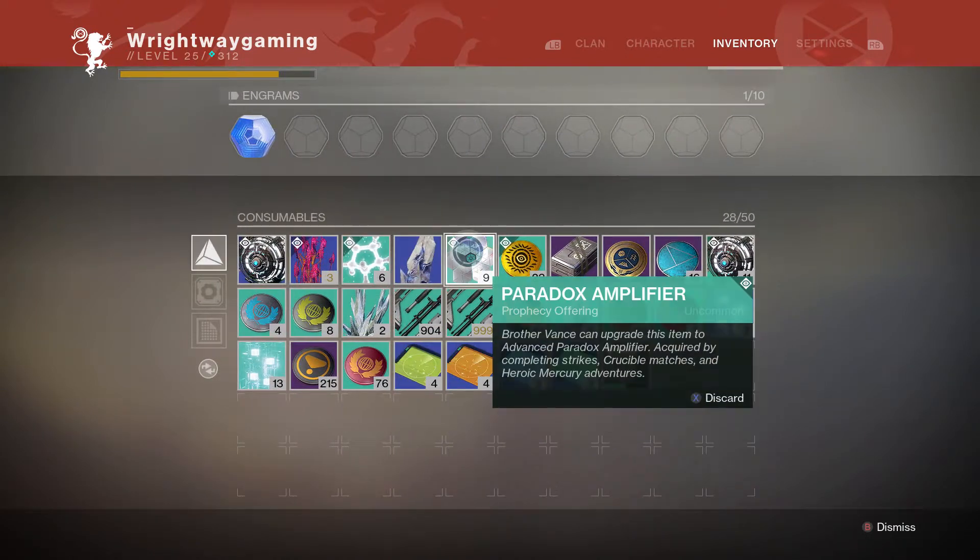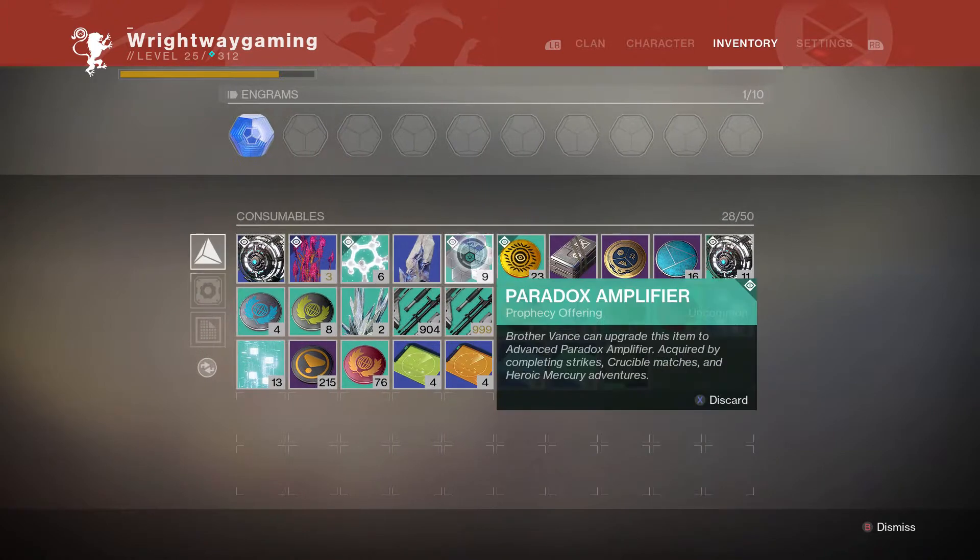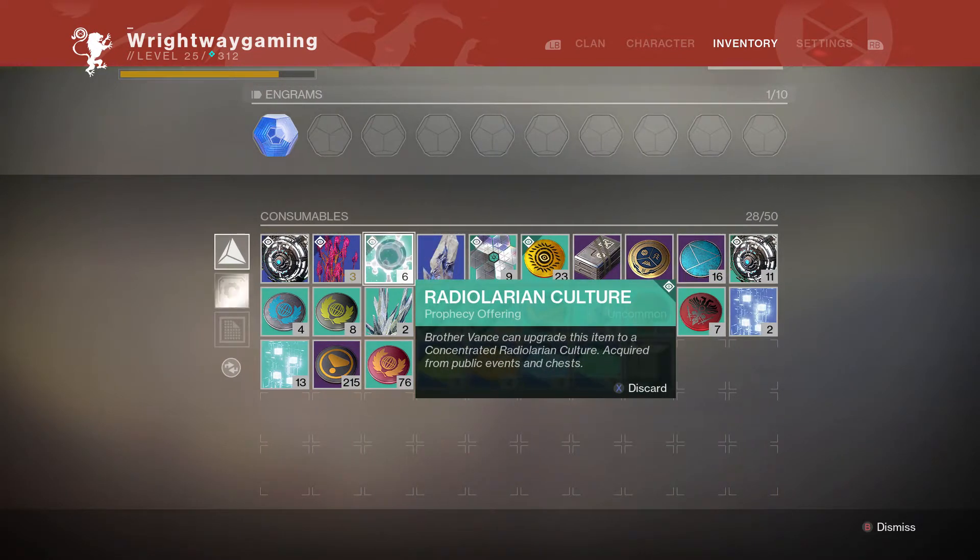So both have positives, both have negatives. It's mainly just down to playing the game to collect them, but if you want guaranteed ways of getting them I would recommend doing crucible matches for the paradox amplifiers and doing the heroic public event for the Radiolarian cultures.